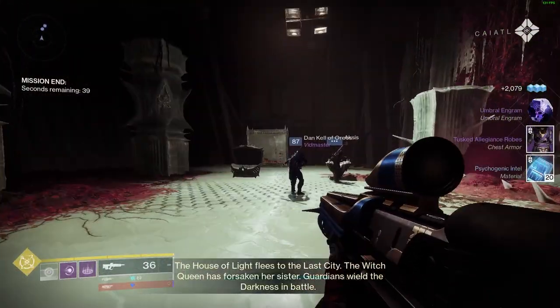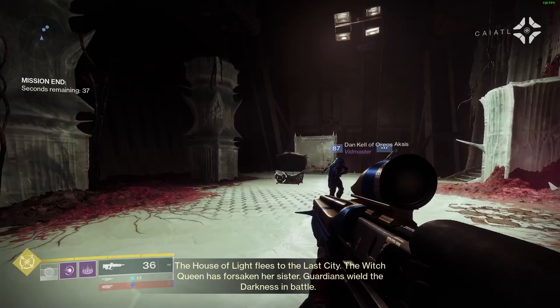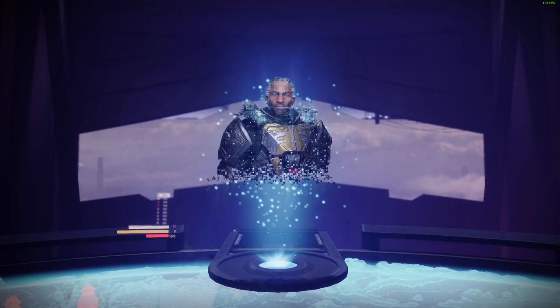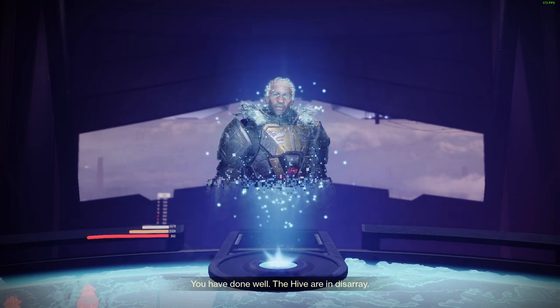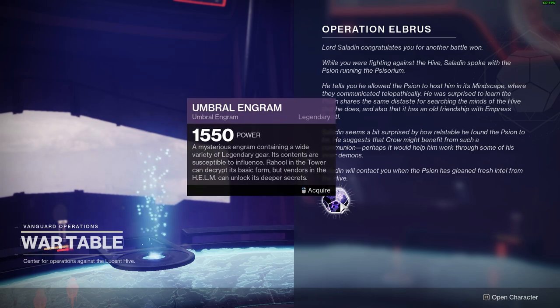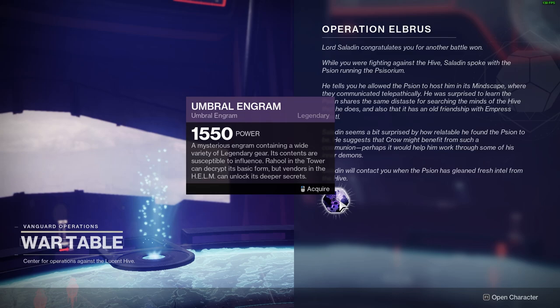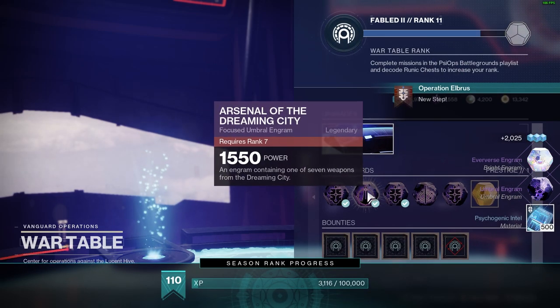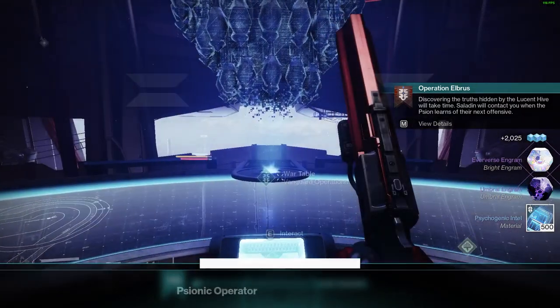Let's head back to the helm and talk to Lord Saladin at the war table. It looks like there's going to be another little mini cutscene — and that was actually a really, really wholesome cutscene. Highly recommend that you guys watch that. So let's go through and claim our Umbral Engram here, and that's probably going to be the last for this season.